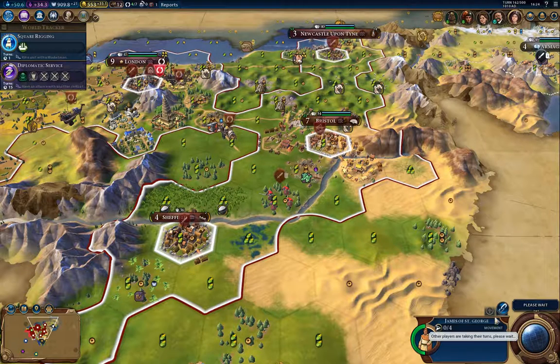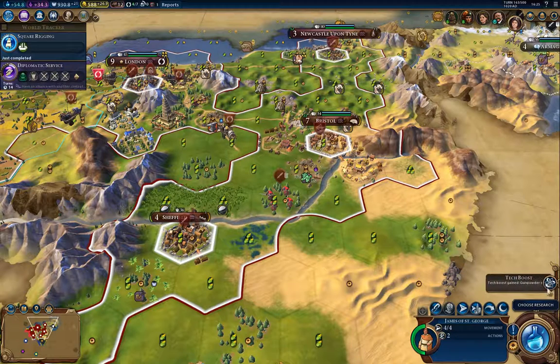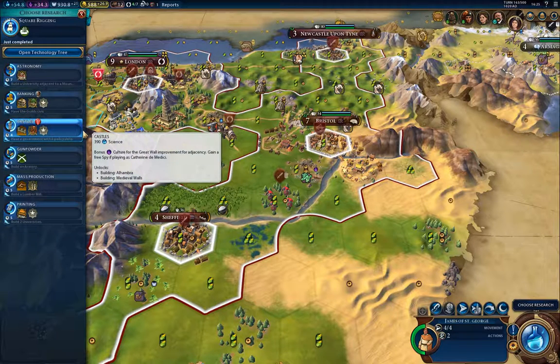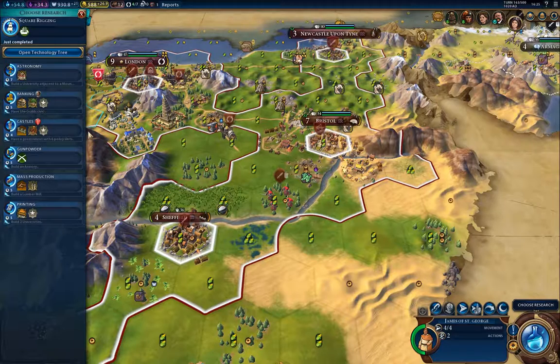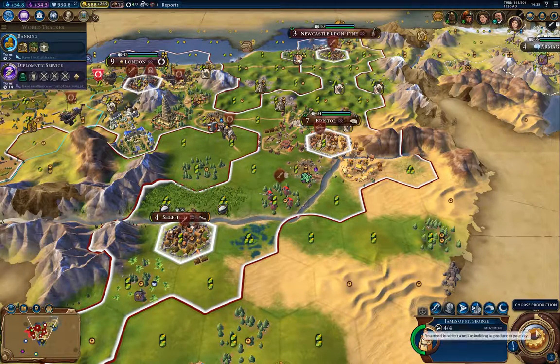I don't have a trading post there, so I'll send the trader there. I'll build the extra walls. Square rigging comes up this turn — that will be useful. Gunpowder advanced. Banking would be good from a money point of view, so I'm going to do that.